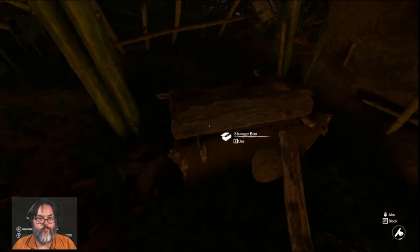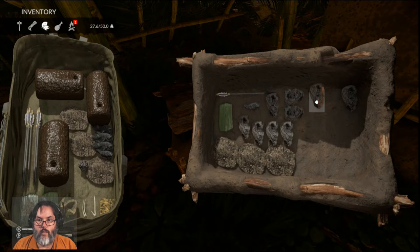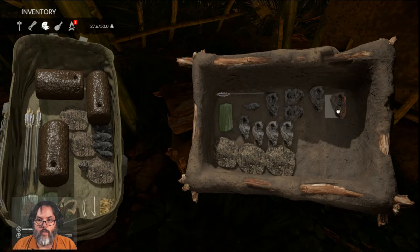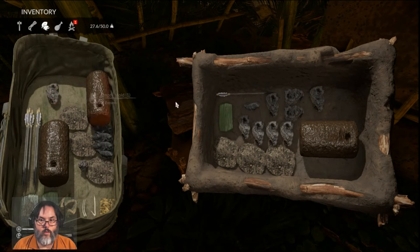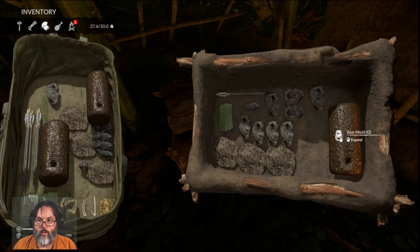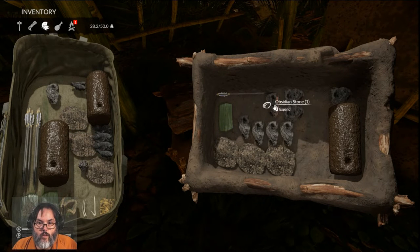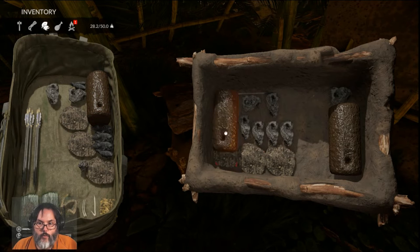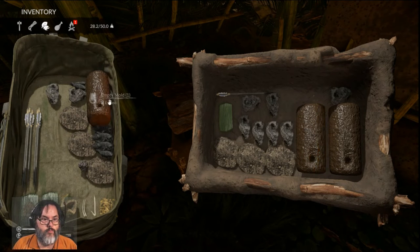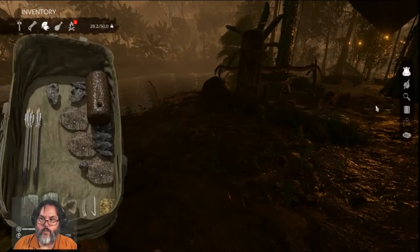Let's sleep just a little while to get to seven o'clock. All right — I have an axe mold, and I've got some charcoal. We can slide that over and we have a blade mold right there.